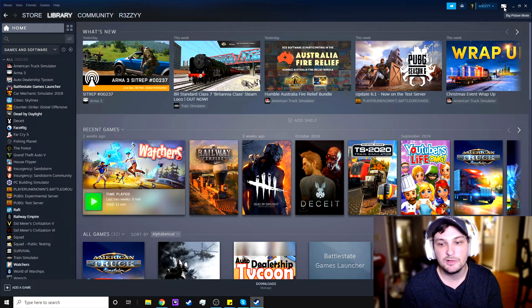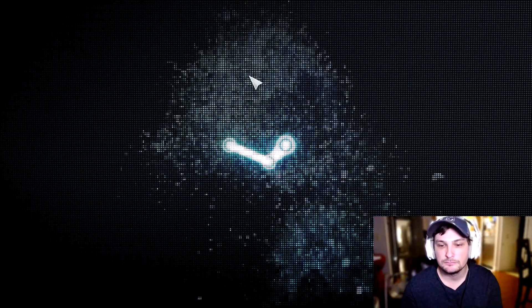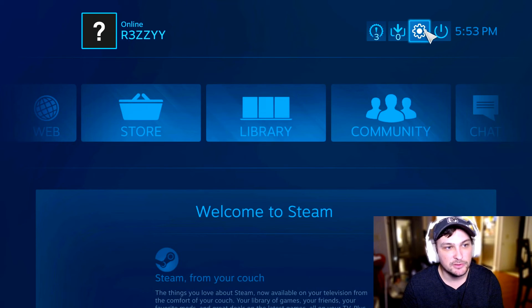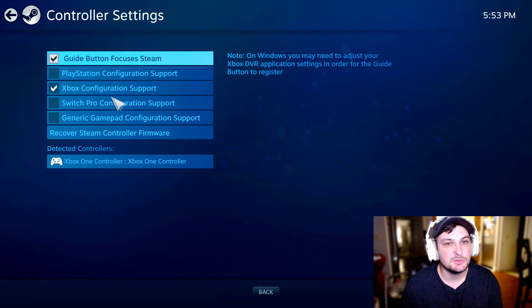The next thing we need to do is go to Big Picture Mode — click the button in the top right corner. Cover your ears because it's very loud. Once you're inside, go to Settings using the gear icon in the top right corner, then go to Controller Settings.